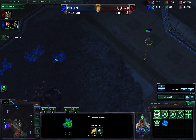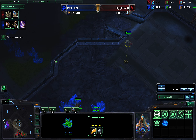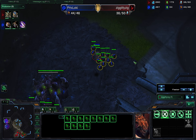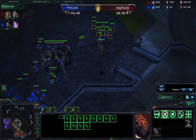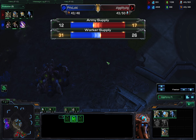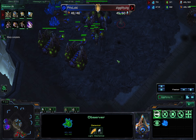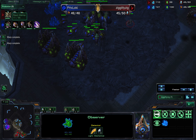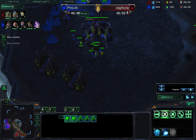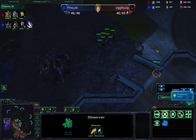So now I finally get in my peek, and my peek doesn't tell me quite as much as I thought. My peek basically just tells me that he's got a bunch of links — just a bunch of links. Now probably would have been the best time to go. Oh, he's droning up — that's the ticket. Droning up. And there goes the Roach Warren. Do you know what I forgot to scout with my observer?